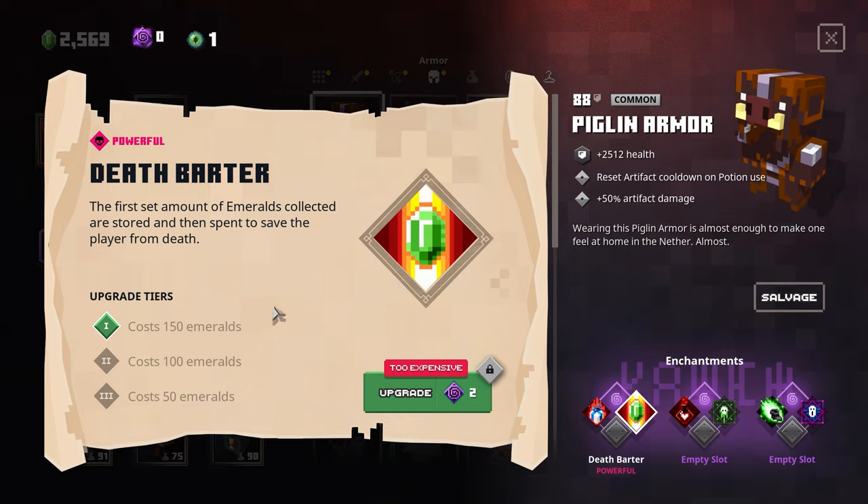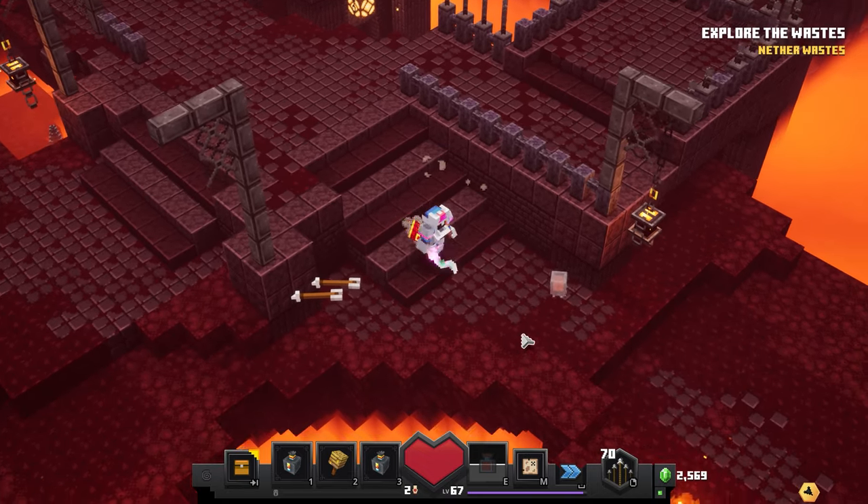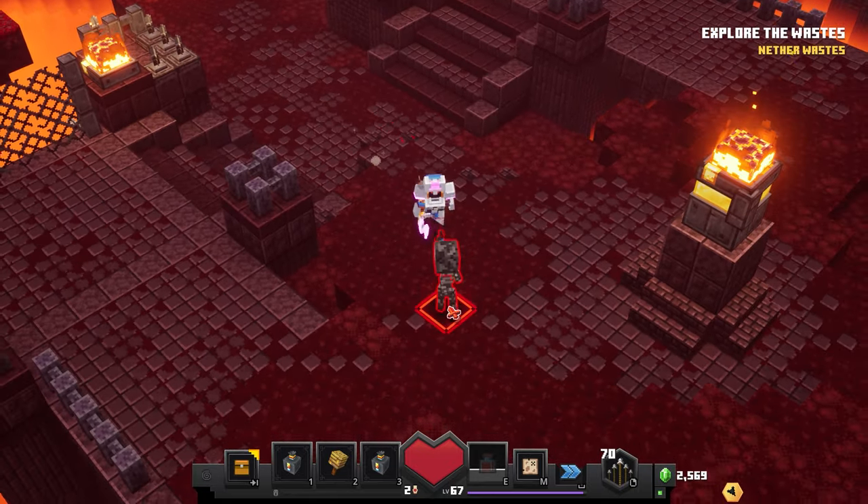We could upgrade Death Barter all the way down to only 50 emeralds. Then again, Surprise Gift is so good — whenever we take a potion, we're guaranteed a consumable at Surprise Gift Tier 2 with 100% chance. I don't know why you'd get Tier 3 for 150% chance unless it gives you two consumables. Since Death Barter and Surprise Gift are on the same enchantment slot, I have to choose one, which is tough.